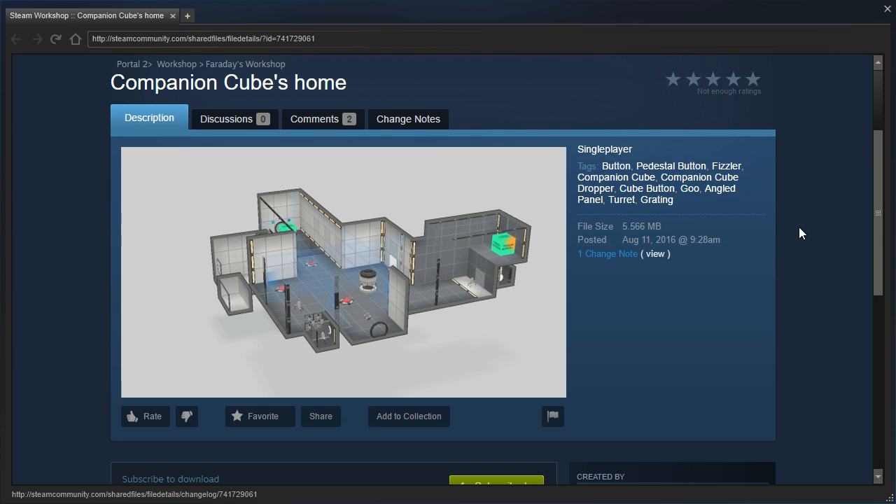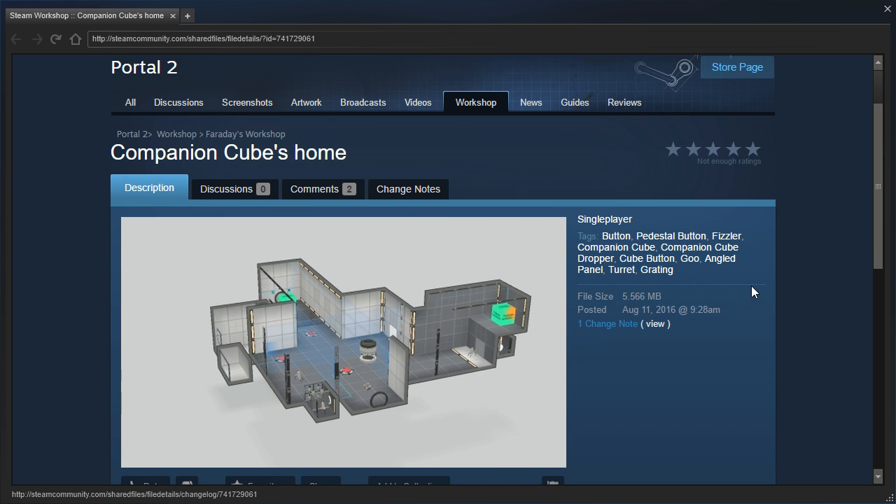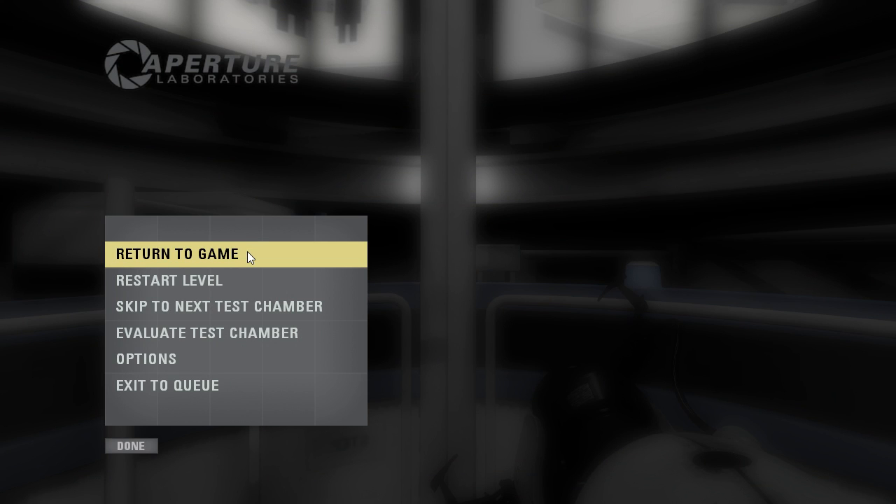Hey guys, I'm LB, and let's check out Companion Cube's Home by Faraday. No description, alright. Guess this must be one of the older maps.